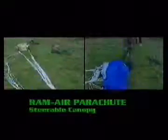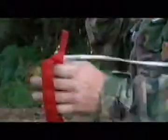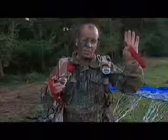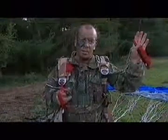When deployed, the Ram Air Parachute quickly inflates and acts as a rigid wing. The trooper steers himself using left and right toggles towards the landing zone. When you turn left, you pull down your left steering toggle — what that does is shut off the air to the left-hand side of the parachute, causing it to rotate around to the left.